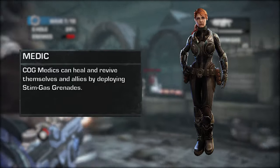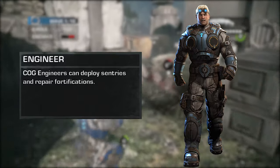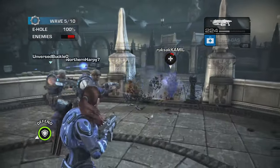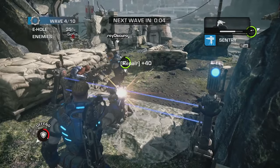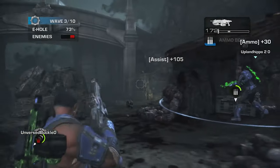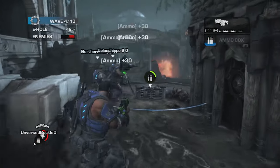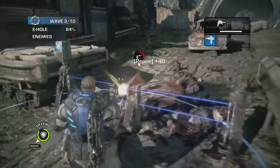There are four classes to choose from: the Soldier, Thrashball superstar Cole Train; the Medic, Onyx Guard cadet Sophia Hendrick; the Scout, Gorasni refugee Garron Paduk; and the Engineer, loudmouth Damon Baird. Each class has their own weapon loadouts and abilities, and utilizing these abilities along with teamwork is essential for survival. The Soldier can generate ammo crates for the team, the Medic can toss Stimgas grenades to heal or revive downed teammates, the Sniper has a Beacon Grenade that can tag enemies on the HUD, and the Engineer has the ability to repair fortifications when damaged.